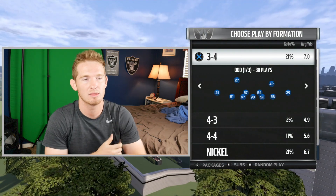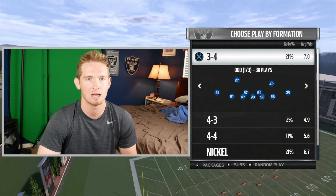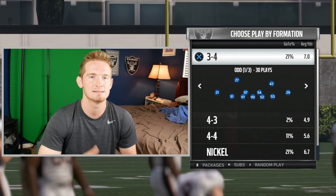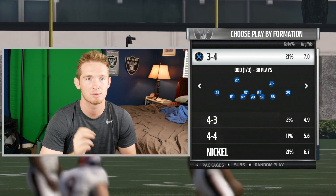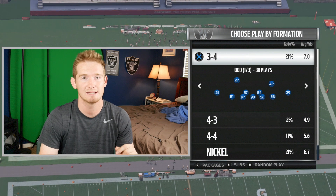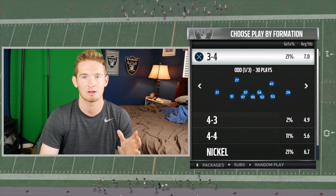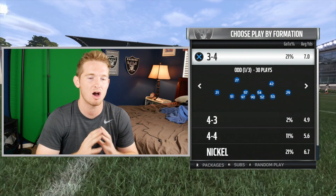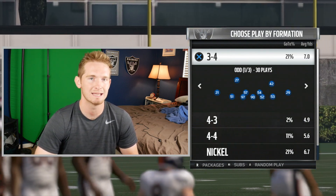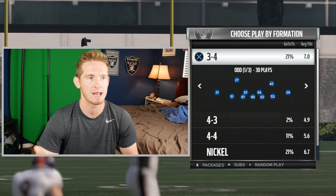The secret to stopping the run this year is going to be matching the offense's personnel. In years past, even if your opponent came out in goal line, you could come out in quarters and still stop the run effectively. This year, the offense is going to have a huge advantage when blocking if you don't match their personnel. For instance, if they come out in goal line with three tight ends, a fullback, and a running back, and you're in quarters with only three linemen, one linebacker, and seven DBs — when they run the ball, the game is going to automatically give them a huge advantage, and their players are going to hold blocks a lot more. You're not going to be able to get off the blocks, and they'll have huge open lanes and probably get a touchdown.